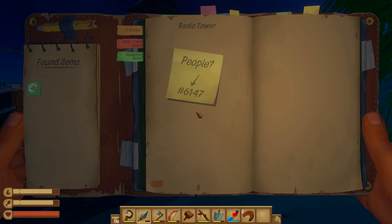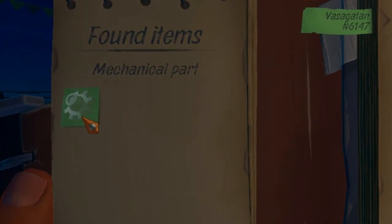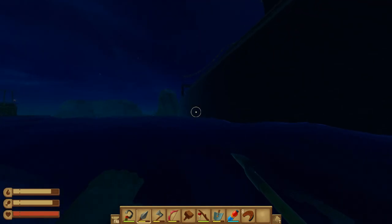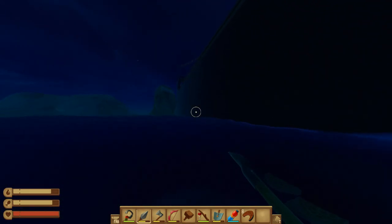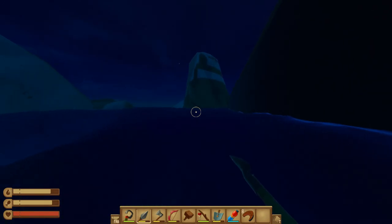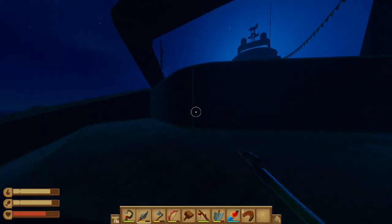It's a mechanical part. And if we open up our notebook, over here on the left side, it says we have collected one mechanical part. So this will be used somewhere inside of this yacht. We're going to have to find things to advance through the yacht. So that's one of the things you need to find. I think there's a way we can get in on this side of the yacht. So I'm going to swim over here and see if we can get inside. Yeah, right up here. Perfect.